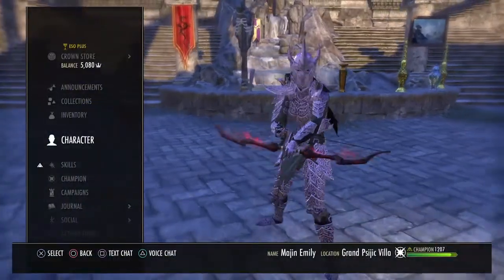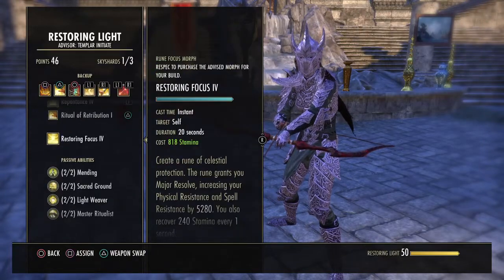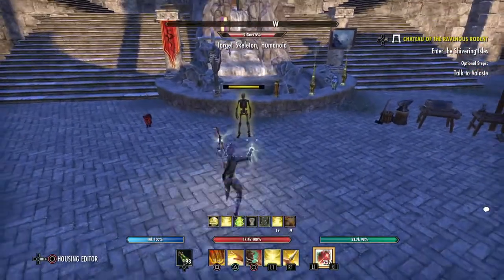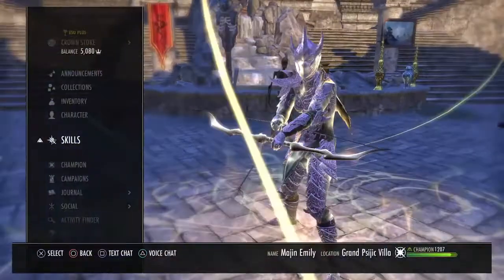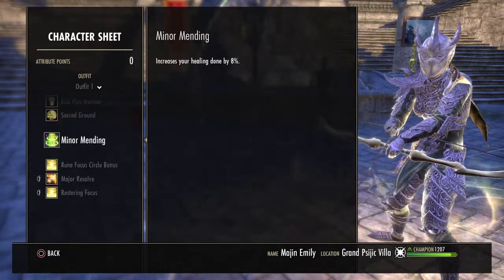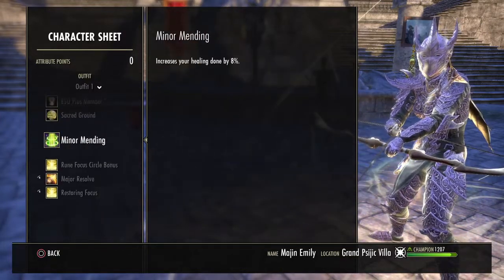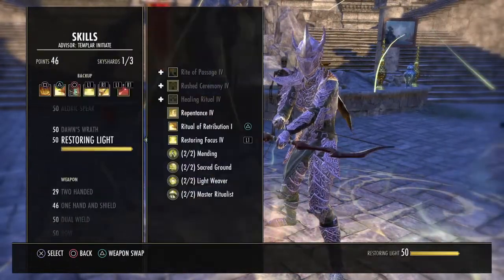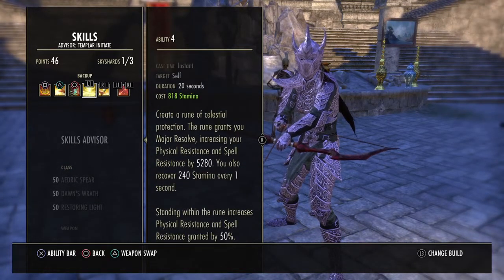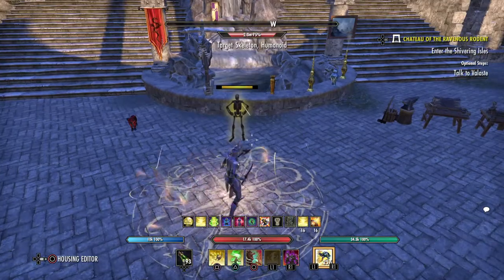If you find yourself having trouble sustaining with New Moon Acolyte, I would personally put Restoring Focus on the back bar and put Repentance on your front bar, dropping Circle of Protection. While standing in Restoring Focus, it increases your physical and spell resistance — going up to 24.9k and 22.3k — and increases your healing done by 8%. While standing in it, you also restore 240 stamina every one second, which can really help your sustain. With that and Repentance together, you shouldn't have any trouble sustaining.